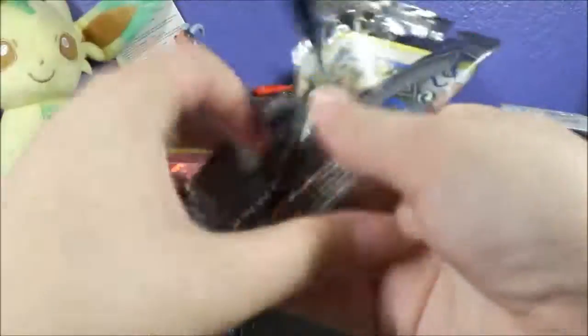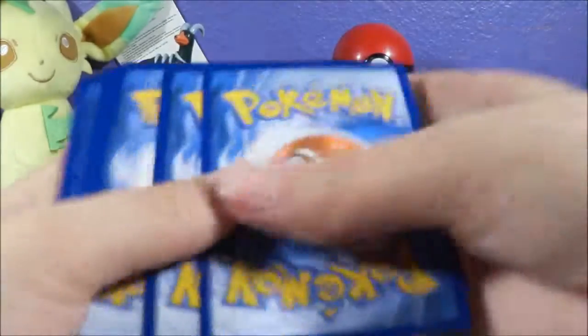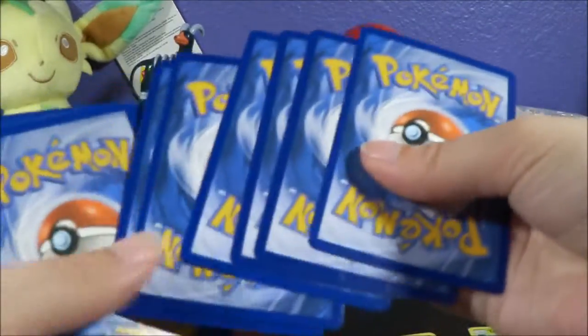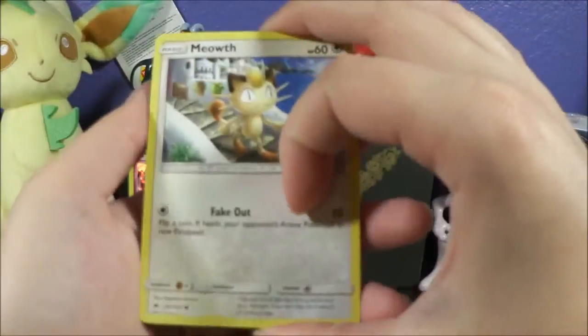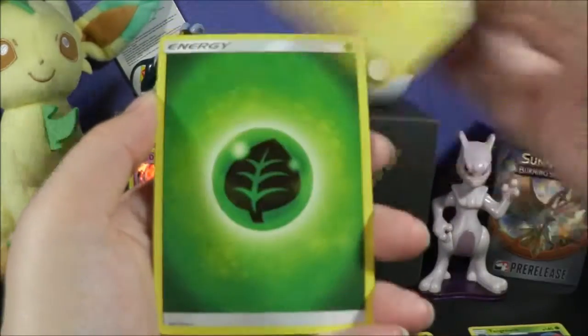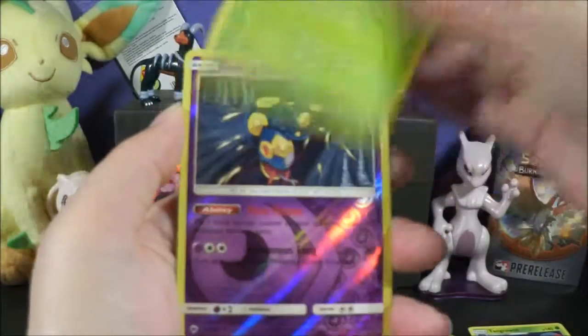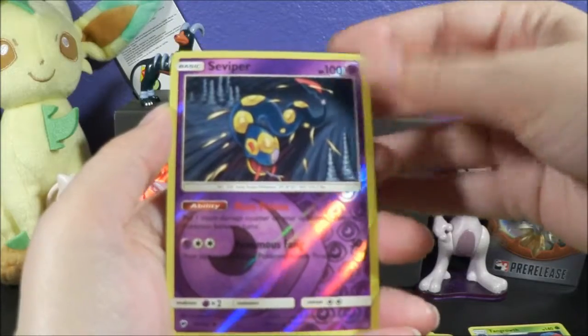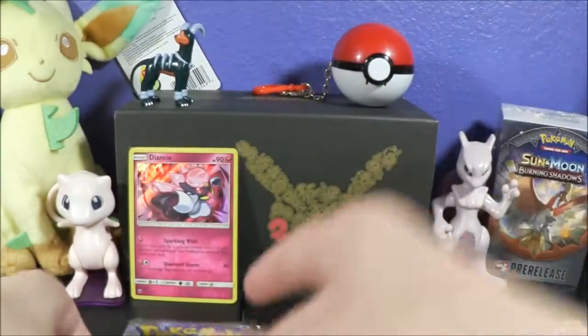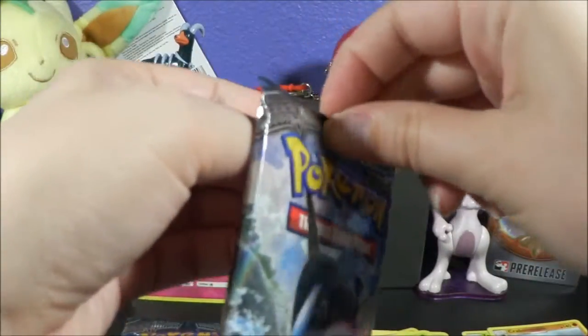I'm hoping for a GX. I know it's only five packs, but he did take them from different parts of the booster box, so who really knows what possibilities there are. Leaf Energy, Dusclops, Noctowl, Simi Sage — it's a Viper, that's cool — and a Crabominable. Two packs left, guys. I can't wait to get booster boxes of this. I'm going to start out with at least two and then go from there.